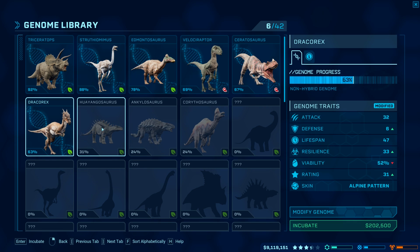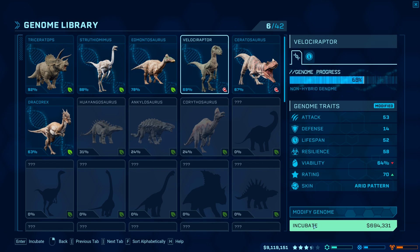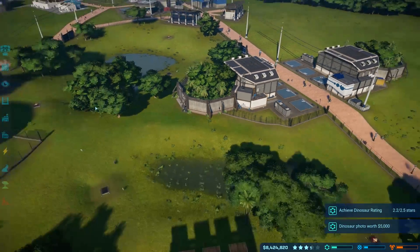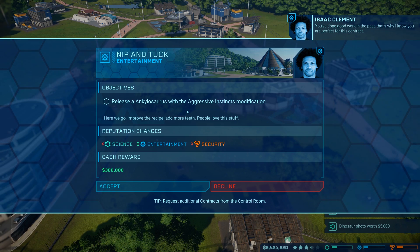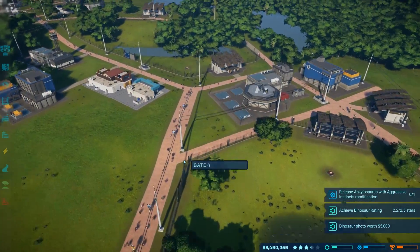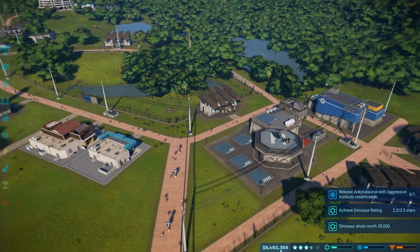I think we've got a little bit of money to go ahead and get a couple more of these bad boys going. Incubate — Velociraptor and Velociraptor. Perfect. We need a good family. Release an Ankylosaurus with an aggressive instinct modification — that sounds dangerous. Well, all things are going pretty good.